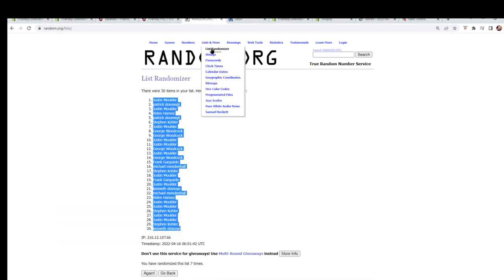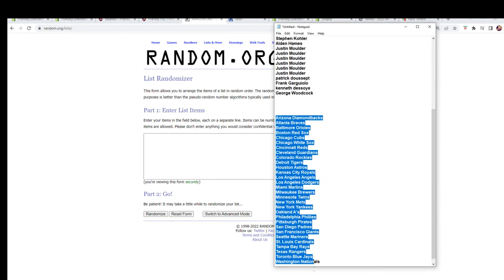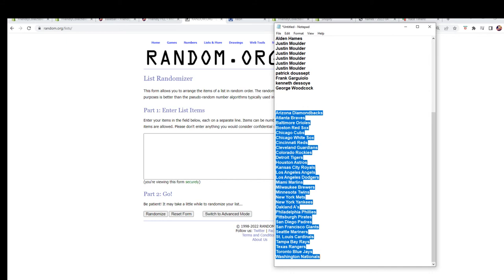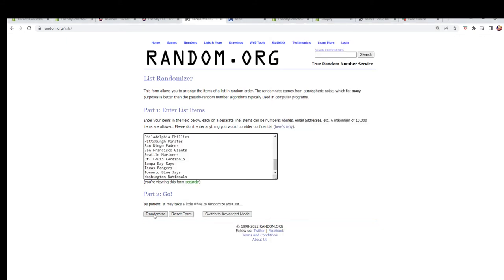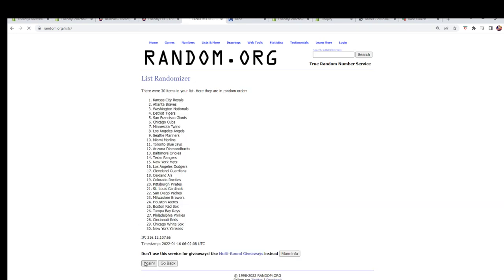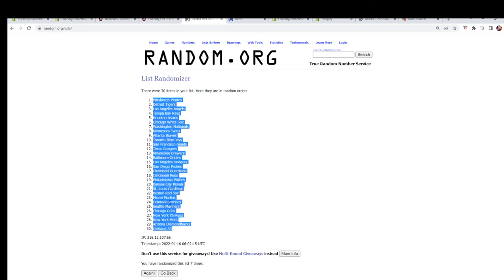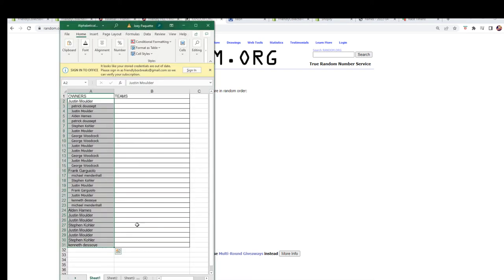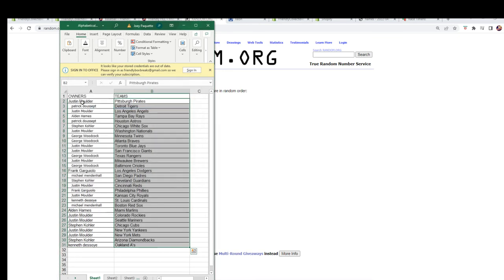Let's get the fresh randomizer and our team names, and seven times again — one, two, three, four, five, six, and seven. We're gonna copy from there and paste them in over here.